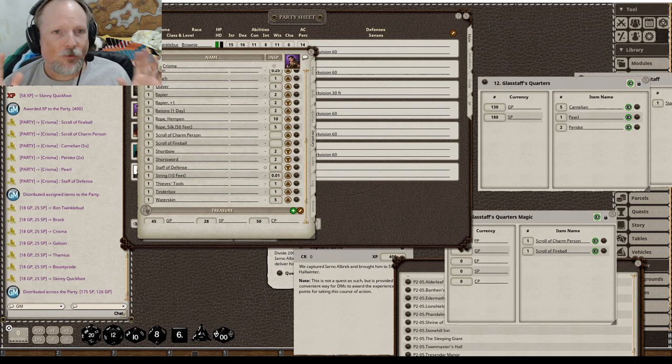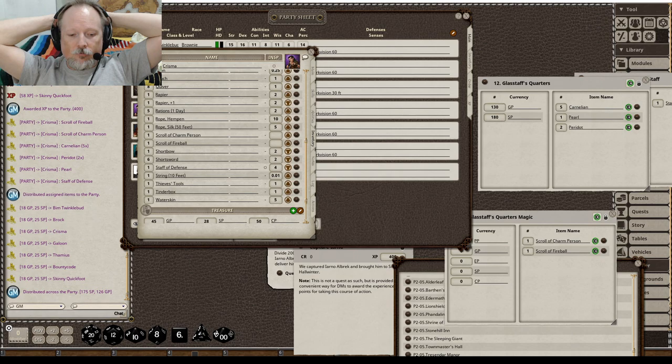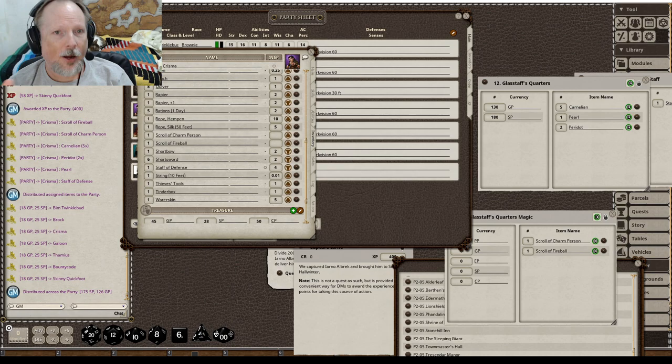In my mind, there's no reason not to want to use an official module if you're going to be going through officially licensed content for whatever your chosen setting is. There are lots of different things on Fantasy Grounds — you can play Dungeons & Dragons first through fifth edition, Pathfinder, Starfinder, Castles and Crusades, whatever your chosen rule set is. Chances are they've produced some of the official modules within Fantasy Grounds for that setting and that rule set. It's worth it.